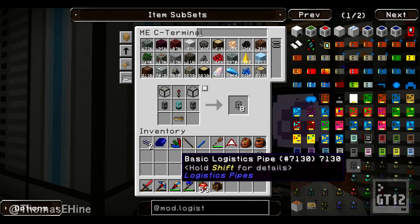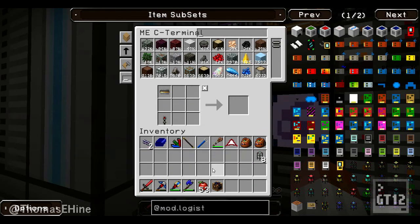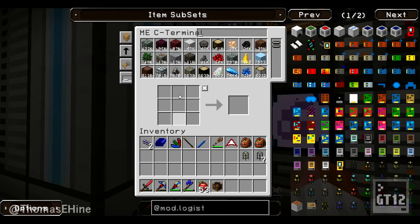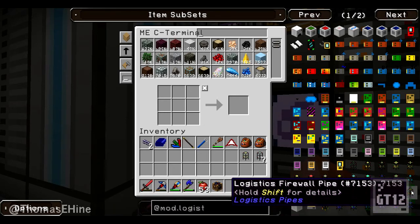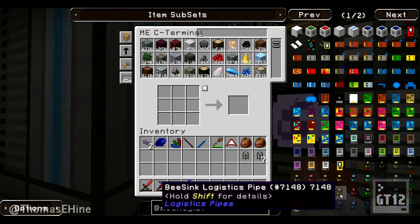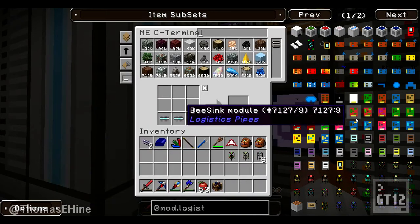We need the request provider pipe. And then the last thing we need is a remote orderer logistics pipe. Let me look through - logistics firewall, system entrance, inventory, b-sync, remote orderer - there we go. And another one of these. Then I need to make a remote orderer. Yeah, I have that, and it's just glass.